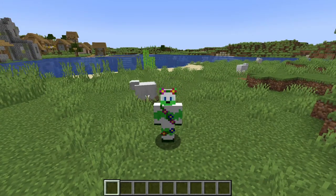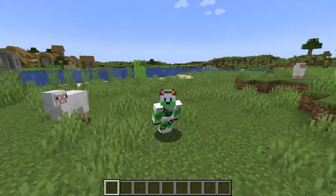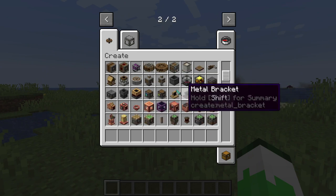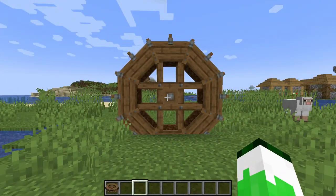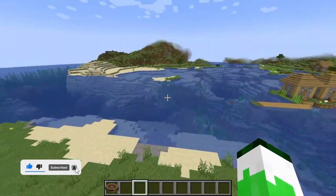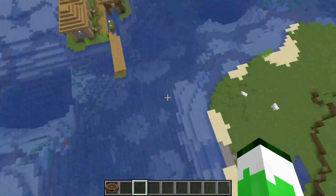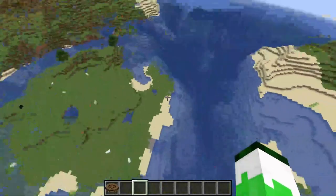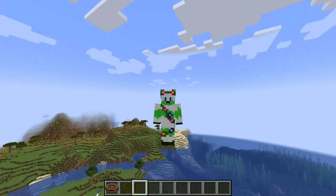Hello guys, and welcome back to another video. In today's video, I thought to myself, what on earth am I going to do? However, I have an idea. Because of the new Create mod items, such as the ginormous water wheel — there you go, the big ginormous water wheel — I decided that I wanted to build a boat, one of those steamboats, the ones you see on rivers. They are like big steamboats and they have these big paddle wheels on the side. I found this island and I want to build this around it. So that is what we are going to do today: build a steamboat and make it go around an island.